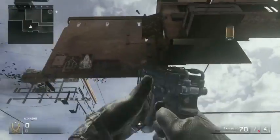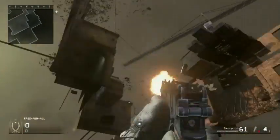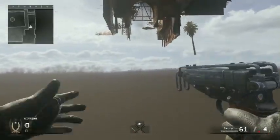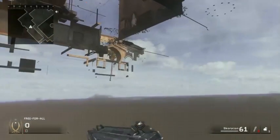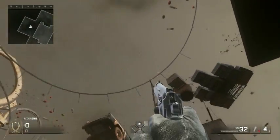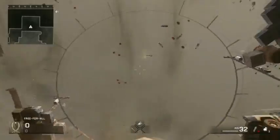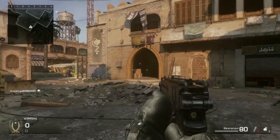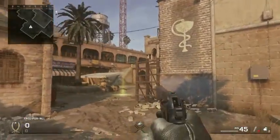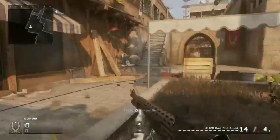We're underneath the map now — that's all there is to it. My neighbor did the hardest part with the RPG. We don't know if you can kill anyone down here, but you're at least underneath the map. There's no way back up — if you want to get out you have to kill yourself. It's pretty shocking when he first found it. If you enjoy this or have other glitches to show, like and subscribe, and I'll see you guys next time.